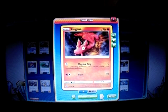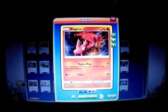Then we play four Slugma. There's a new Slugma with 80 HP but this one I think is better because it has the Magma Ring attack for 70 HP and a basic Colorless Energy — Magma Ring does 10 damage and they can't retreat. So if they get stuck, I'll use Switch to get it out. And for one Fire, one Energy, Flare does 20 damage.